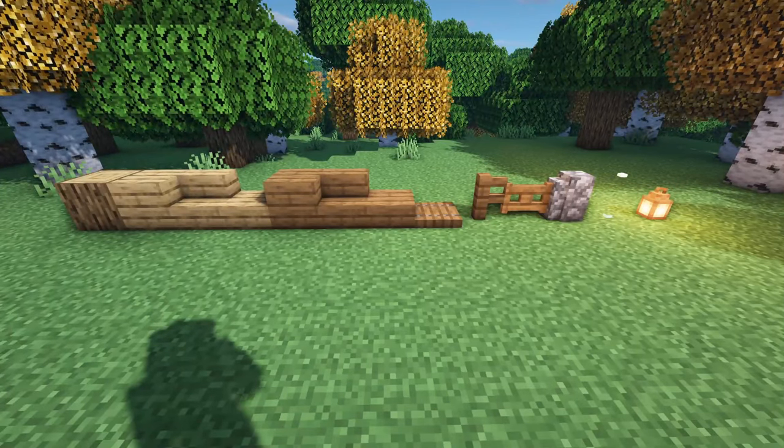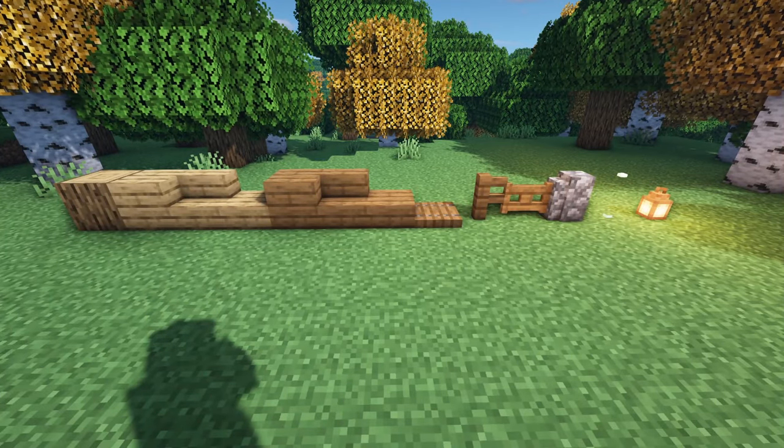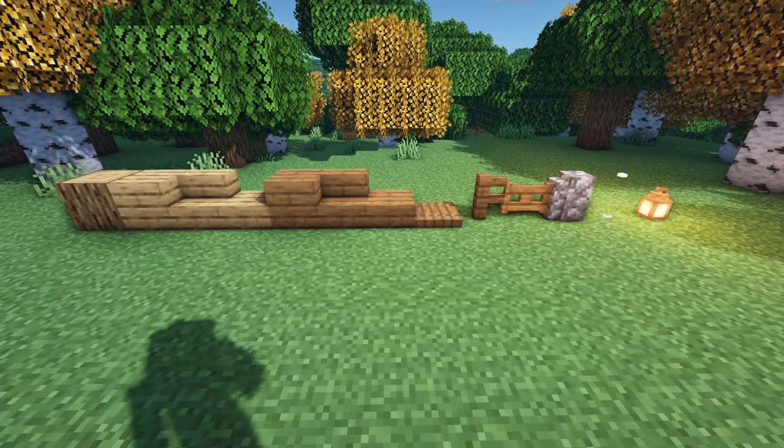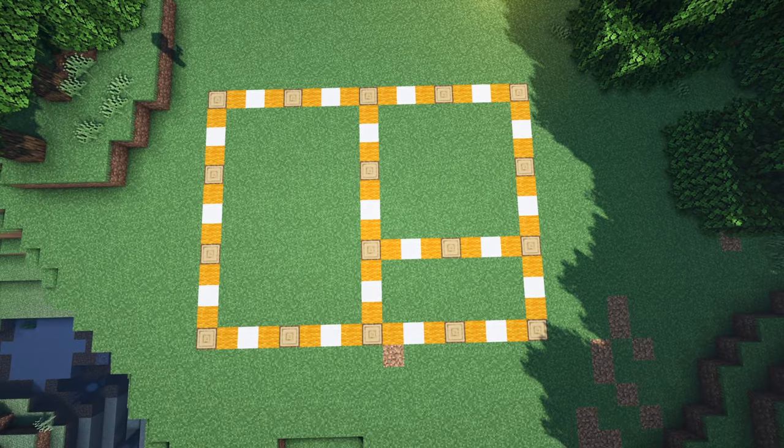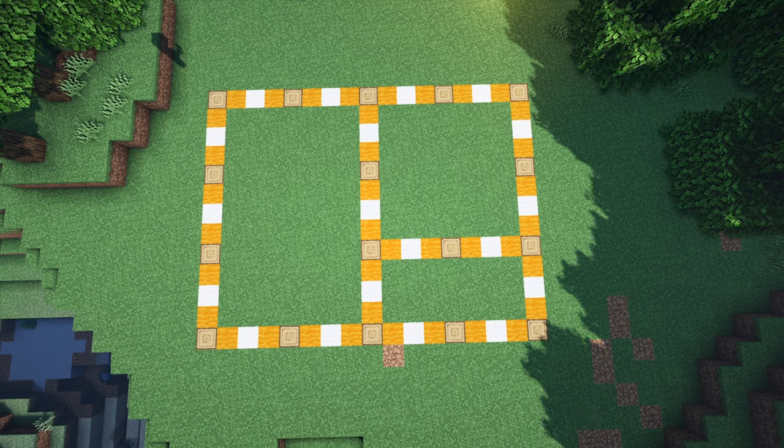Here we go with the block palette. The only thing you're going to need is oak and spruce — a couple little things along the way, but it's all very basic starter-worthy materials. Here we go with the dimensions. Everything is laid out in wool. Wherever you see a log, we're going to pop a log there, with a three-spacer in between each log. Very simple.